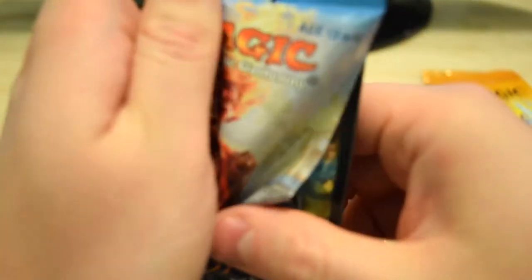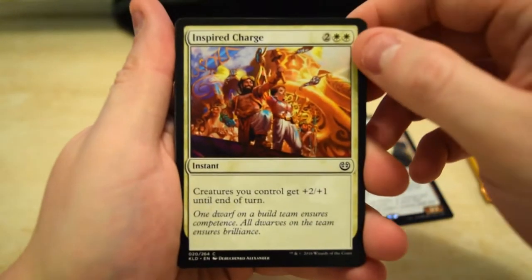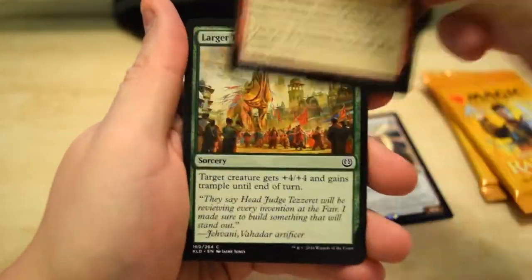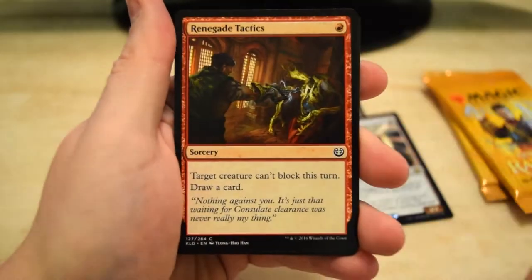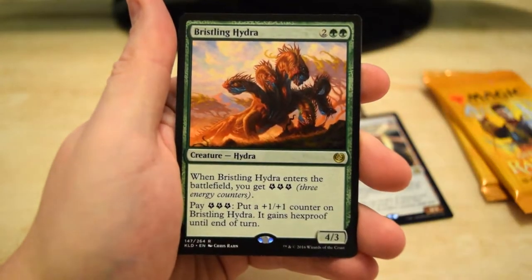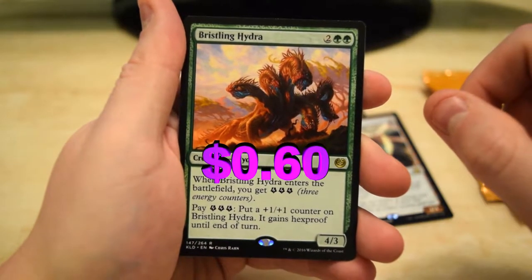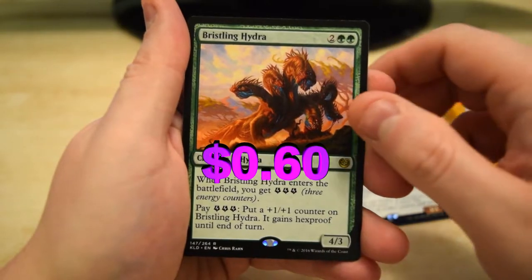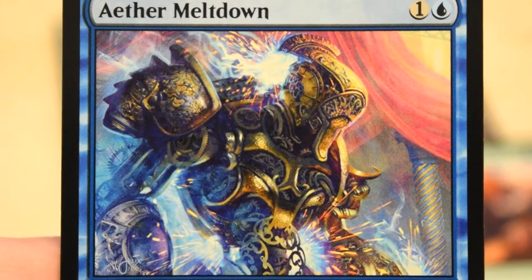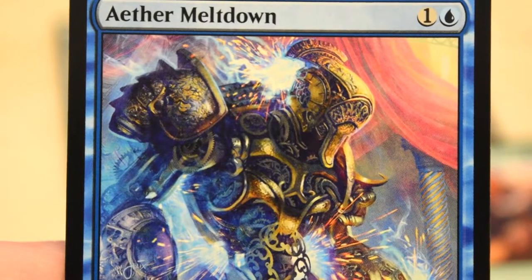We've been getting some pretty good pulls so far, so let's see if we can continue the trend and get the thing we're looking for. We got Nature's Way, Speed, Meltdown, and the last one — Bristling Hydra as our rare, a 4/3 that gives you some energy when it enters. Look at how dope that art looks — Kaladesh has some beautiful artwork. I'll give this a six out of ten.